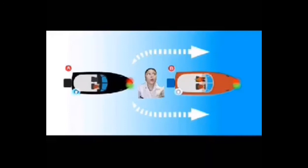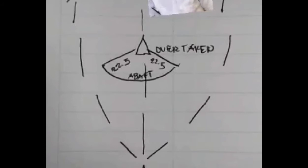Here are some examples. When overtaking at night, you can only see the stern light, and that is within 22.5 degrees for both sides. As shown in my illustration, that is our vessel — the overtaking vessel. We can see the stern light within 22.5 degrees, so we will be overtaking. We will adjust course and overtake until we return to the course line.